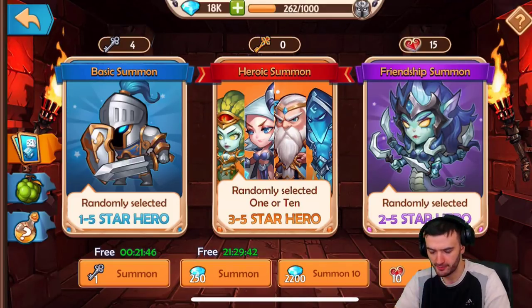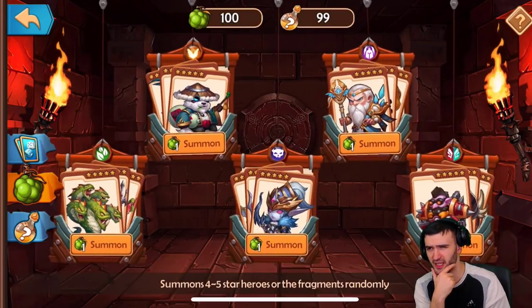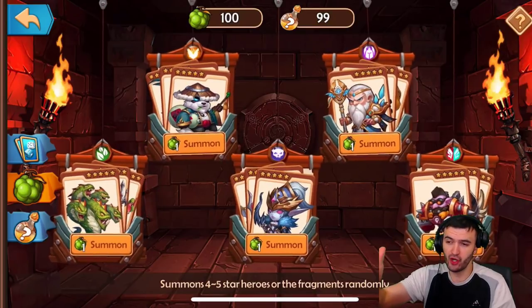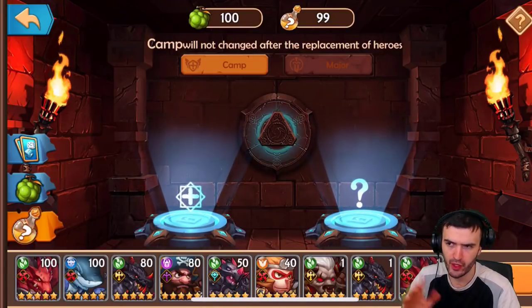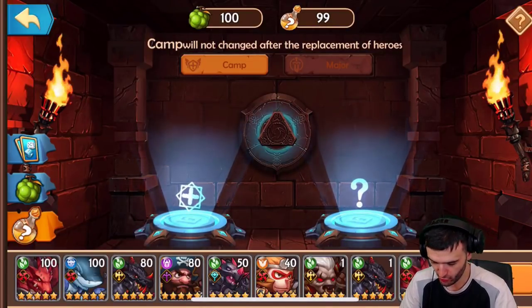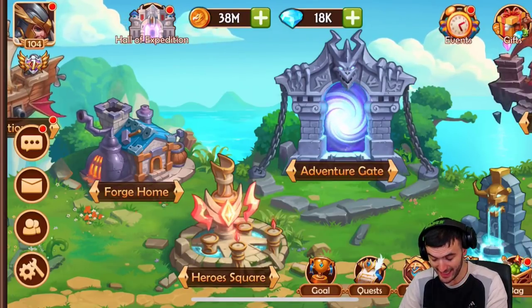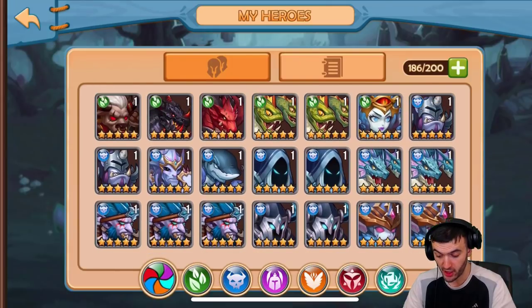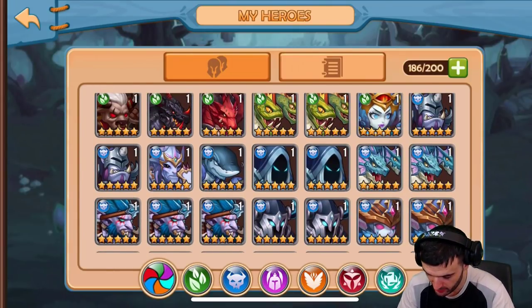I was done. But then if you noticed, I had a ton of fruit — I think I had like 148 fruit. I used 48 of them on the dark faction, and that's how I did it. I also used about five re-rolls, so I got my first one from the fruits, my second one from the re-rolls. And while I was at it, I added up a bunch of different dark heroes.